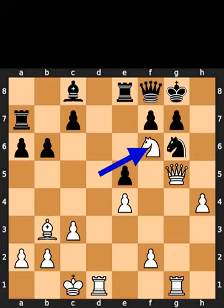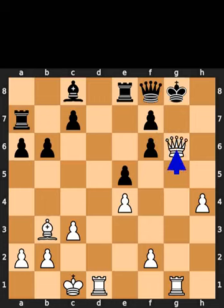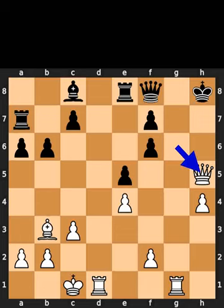White plays knight to f6, check. Black takes the knight on f6 using the pawn. White takes the knight on g6 using the queen, with check. Black plays king to h8. White plays queen to h5, check.